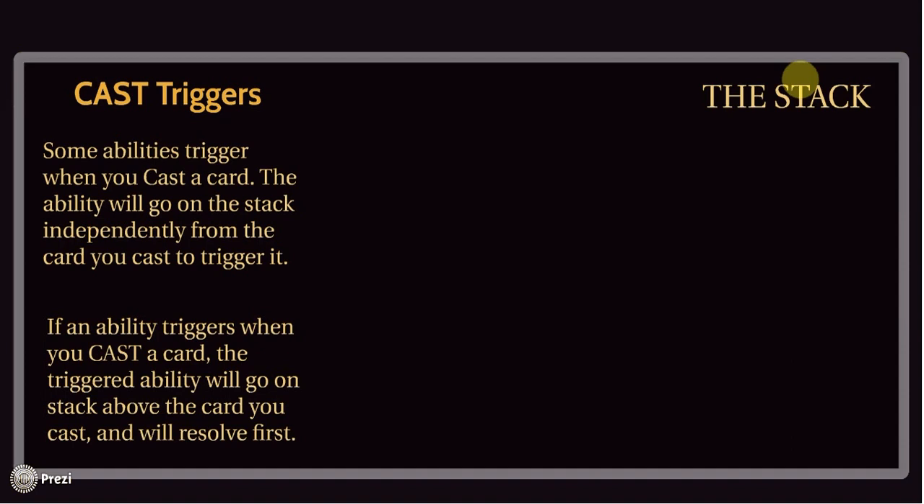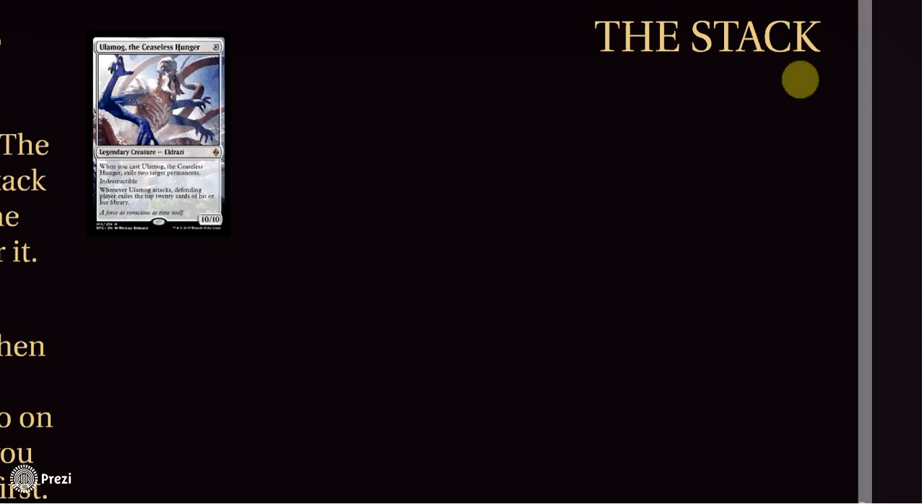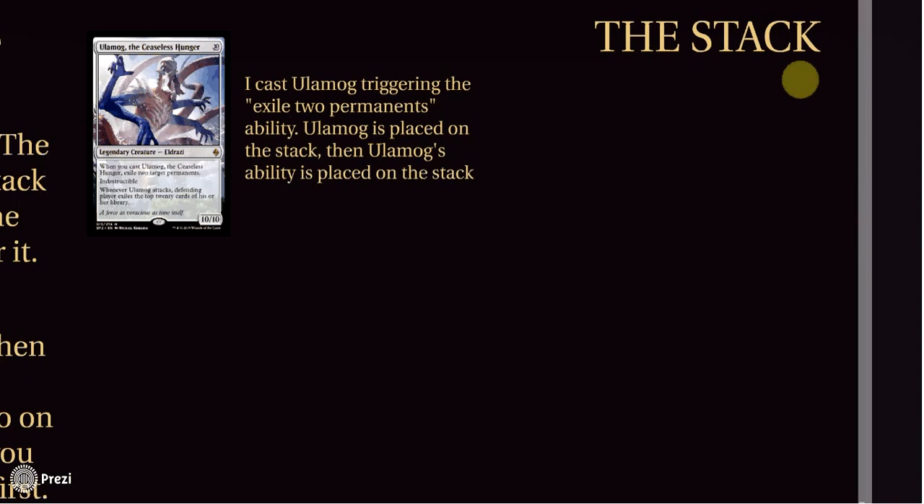Let's jump into the example. Let's say I'm casting Ulamog, the Ceaseless Hunger — I got to the late game and I want my Ulamog to do as much damage as possible. When I cast Ulamog, read that first line: 'when you cast Ulamog, the Ceaseless Hunger, exile two target permanents.' Notice that's a cast trigger — it does not say 'when Ulamog enters the battlefield,' it's when you cast him. So Ulamog will not resolve until his cast ability resolves. I target two permanents. Ulamog is still on the stack but the ability is now a separate part of the stack. The exile trigger will actually resolve before Ulamog enters the battlefield.